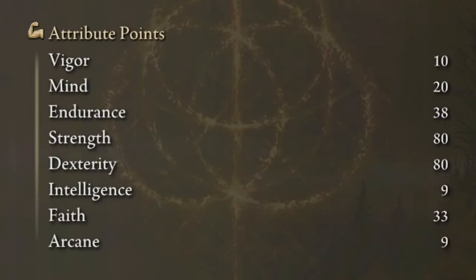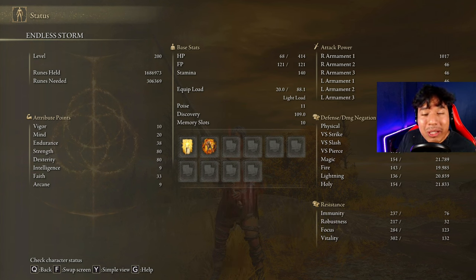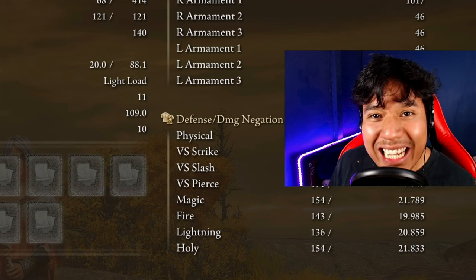I know that you already noticed that I am only using 10 on vigor, but this is because I have to not get hit. So if you want to play with more vigor, go ahead and put 99 on vigor if you want.